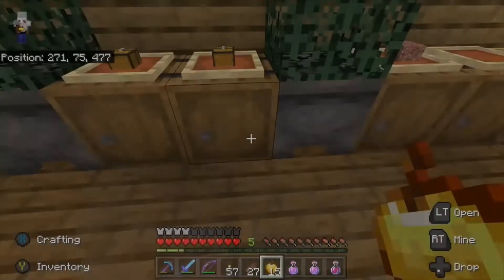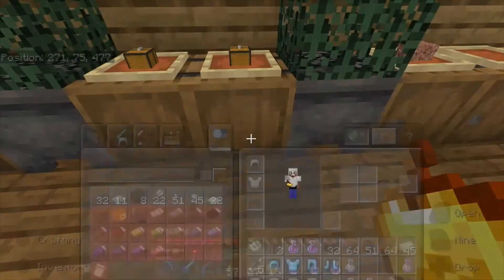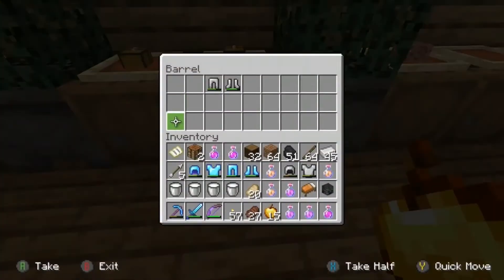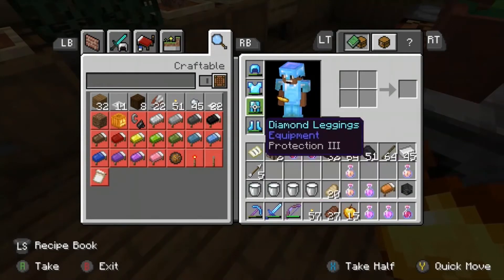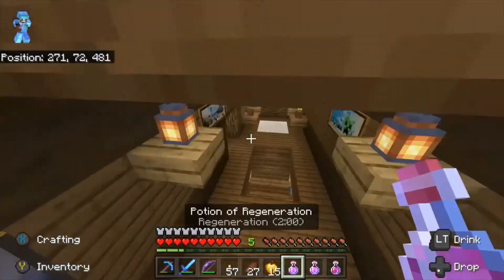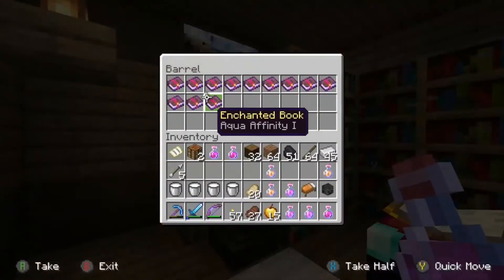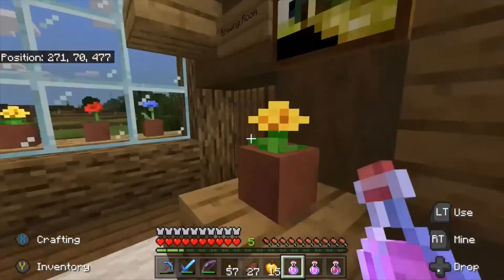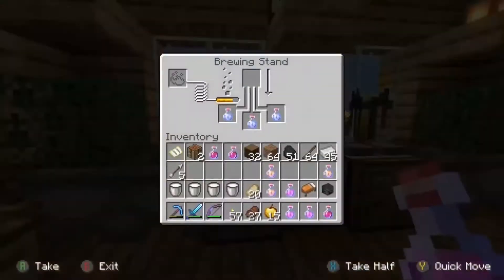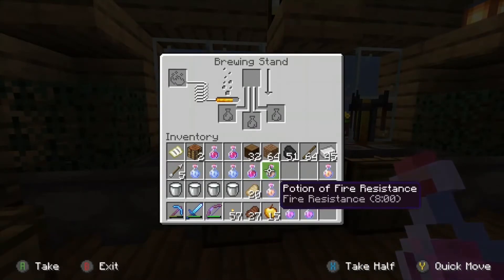I'll put my armor in this chest — I don't want to use up my other chests. I'm going with my diamond armor, not iron armor. It has Protection III, which is really good. In this room I also have my enchantment books — I organized them here because I didn't have enough room upstairs. It makes more sense in the enchantment room.